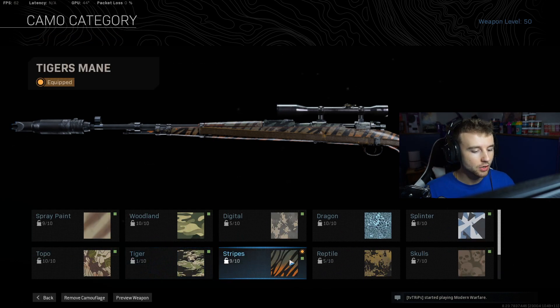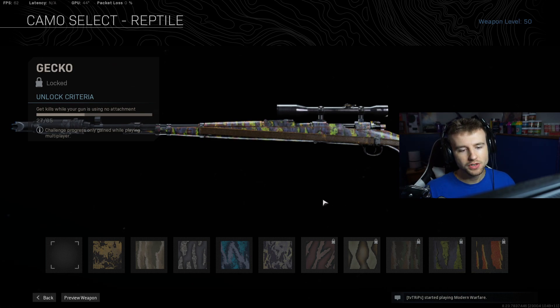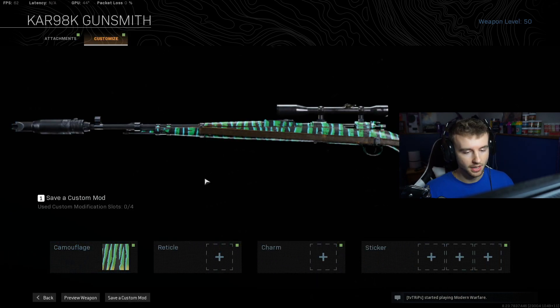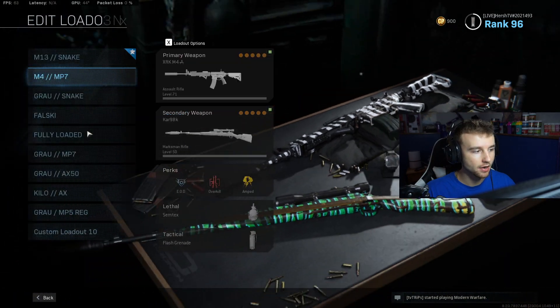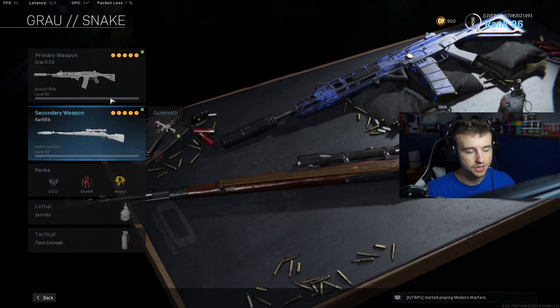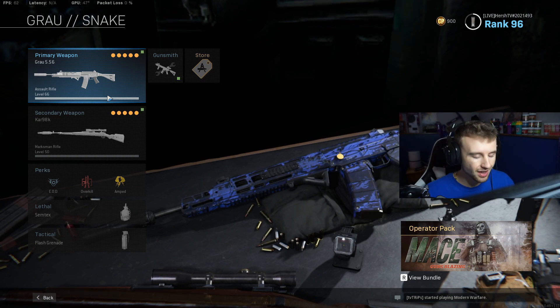Simple as that, guys — no grip, no perks, no under barrel. You just need the top few attachments, and I promise this gun really packs a punch. It's not like an HDR or AX50 where you can get super long-range snipes easily — though I've had plenty of long-range snipes with this Kar — but it's more of a mid-range to far-range sniper. It's good, you should definitely test it out. I've been rocking this loadout, as well as the Grau, because even after the Grau got nerfed, the Grau Kar98 combo is still nasty. Yesterday on stream I'm pretty sure I got told I was hacking at least three or four times.